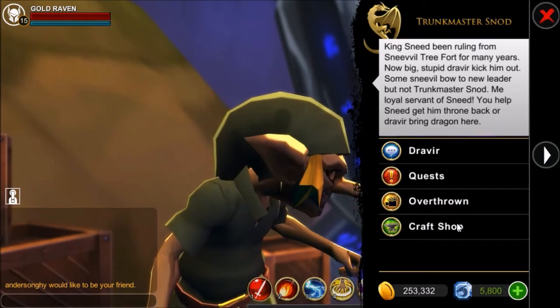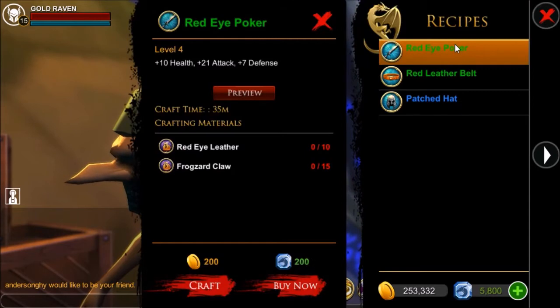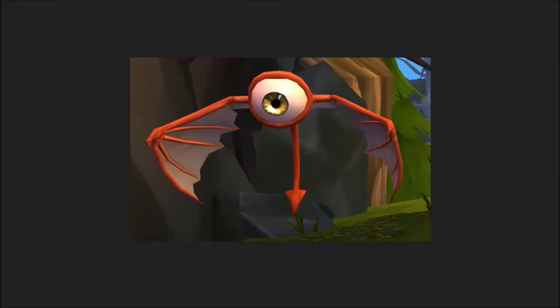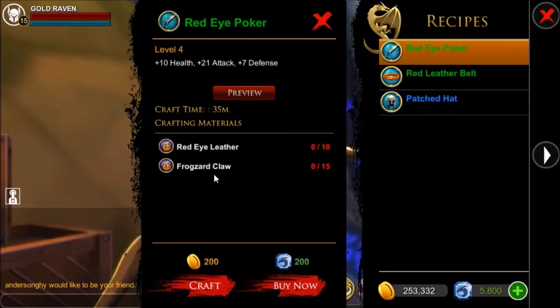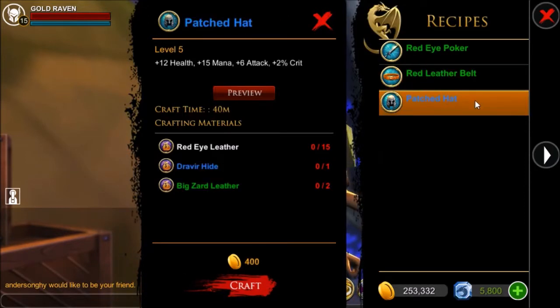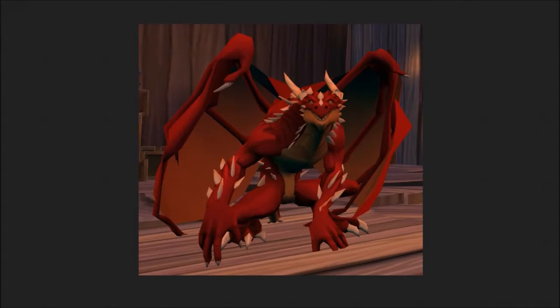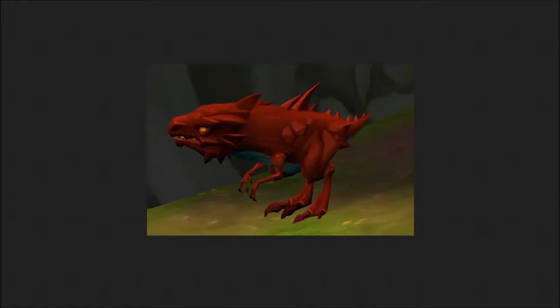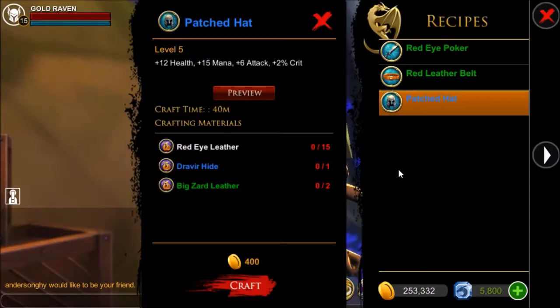Trunkmaster Snod's craft shop has three different items. The first is the red-eye poker — in order to get the red-eye leather you need to kill the red-winged eye, and for the frogzard claw you need to kill the maroon frogzords or the alpha maroon frogzord. Both these items require the same material. For the draver hide you need to kill the draven usurper, the boss at the end of the dungeon. Last but not least, the bigzard leather is dropped by the alpha maroon frogzard.